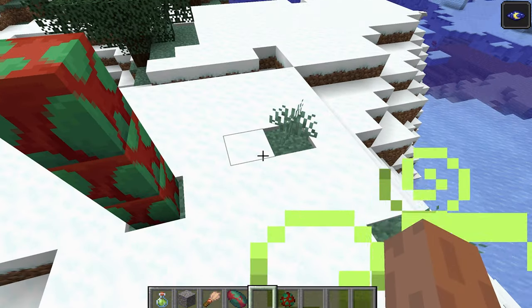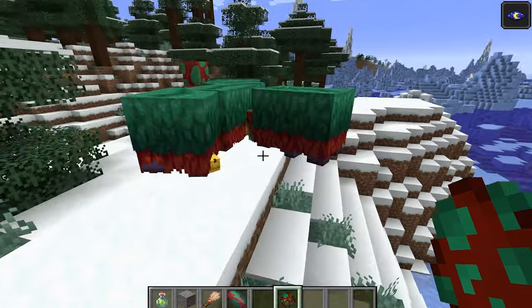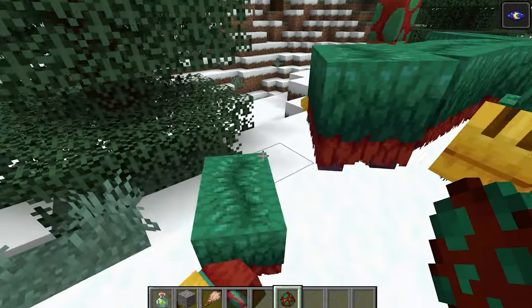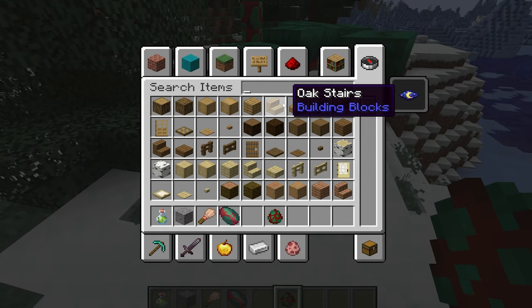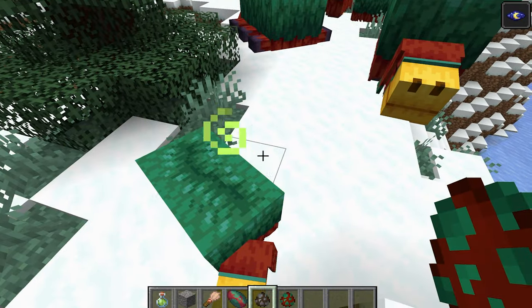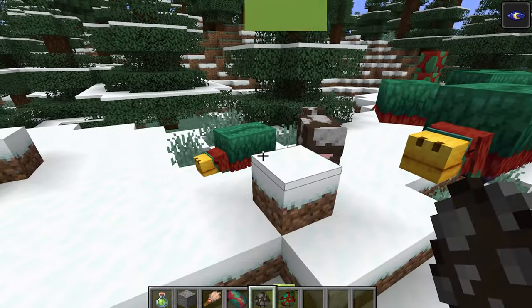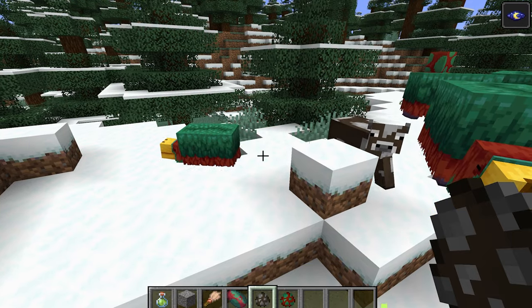Let's see if it spawns. I believe the one that hatched is a snifflet. Still a pretty huge mob compared to a regular person — there's a little cow next to it here. There's no cow and... yeah, it's a slightly smaller cow. The sniffer really is one of the biggest mobs in the game.